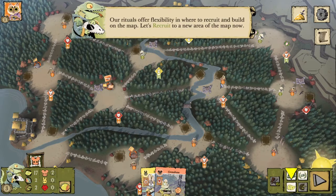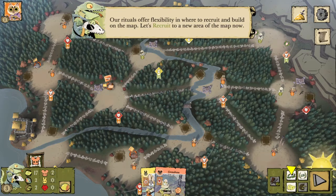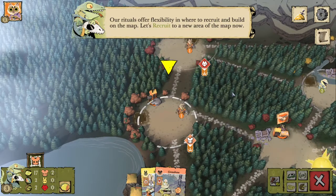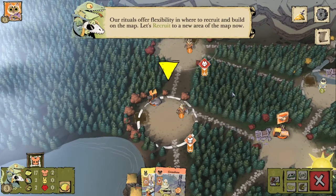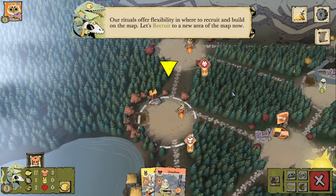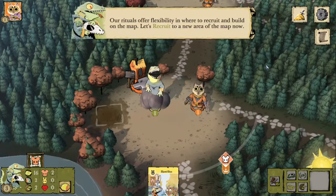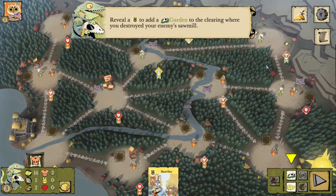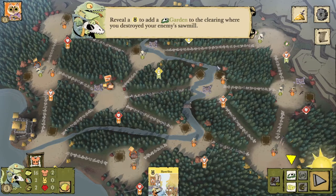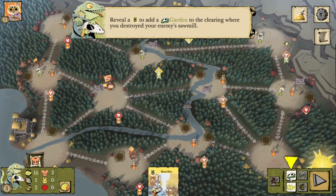Our rituals offer flexibility in where to recruit and build on the map. The Lizards are the first faction that do not recruit at a building — they don't recruit at their gardens. They can just recruit wherever by revealing a card of the matching suit; they sort of pop up out of nowhere, creeping out of the forest when people aren't paying attention. Then we're going to reveal a bunny card to add a garden to the clearing where we destroyed the cat's sawmill.